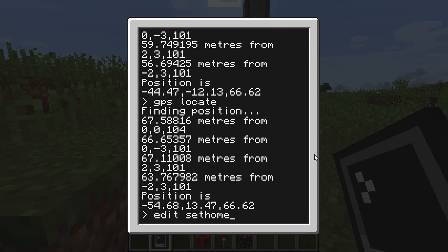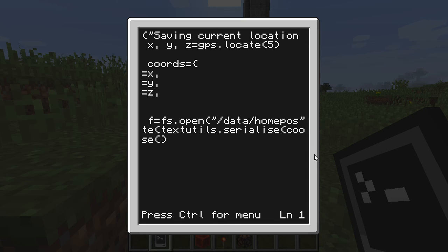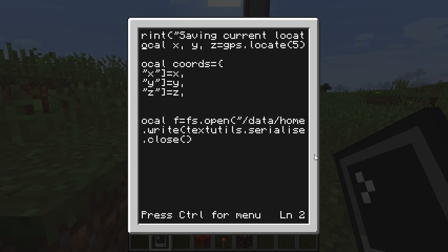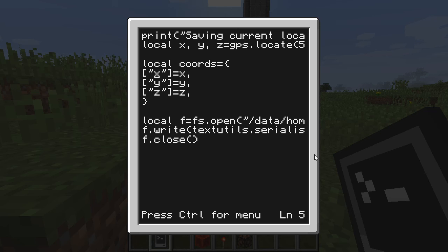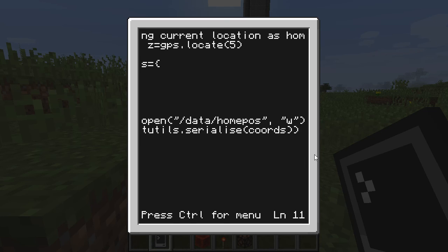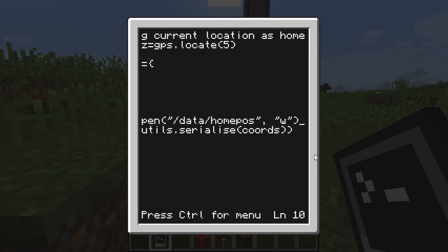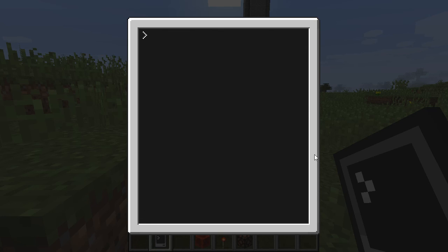So edit set_home. What it does is it takes variables x, y, z from gps.locate — basically it grabs your x, y, z coordinates from the GPS locate function. And then it forms a table with them so that you now have coordinates x, y, and z. And then it writes it to a file and serializes it, which basically makes it easier to store.